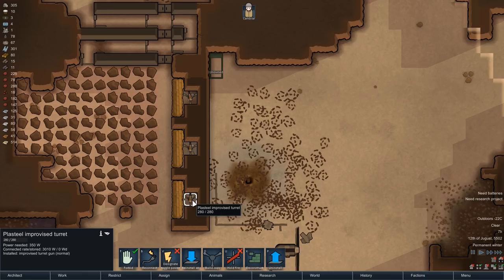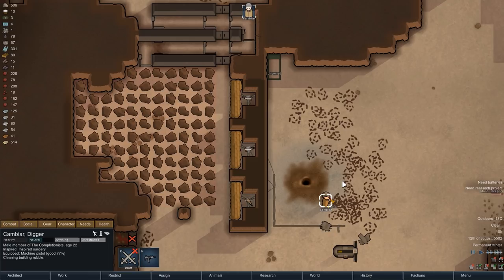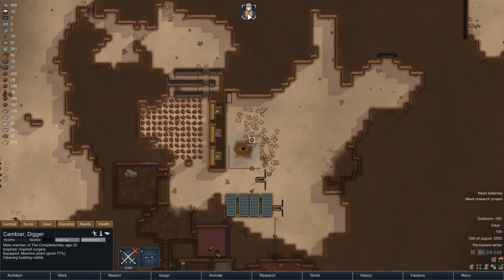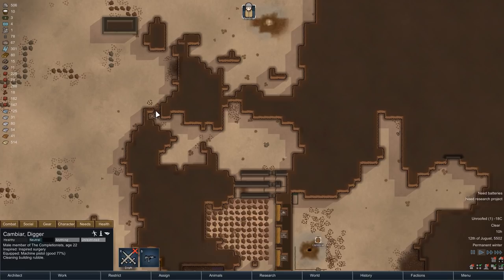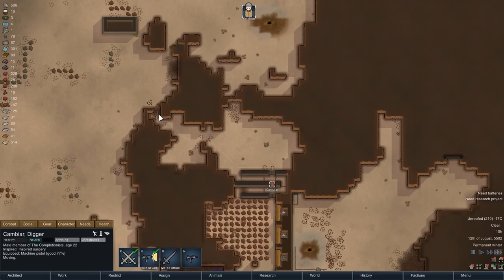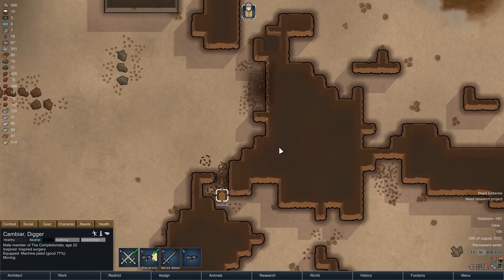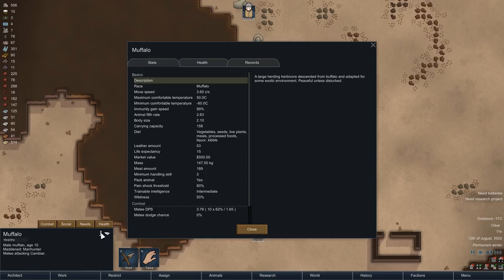Speak of the devil — with the turrets just finished, another challenge presents itself, and it is once again a group of manhunting muffalos. Even though we have our new turrets here, we are of course not going to let them into our base, but that doesn't mean we can't do a bit of hunting. They are aggressive already, so we don't have the risk of aggroing them any further, and Cambia also has superior firepower. Since they will stay in the area for a while, we don't necessarily have to kill them — injuring them enough to get them to bleed out will do just fine.